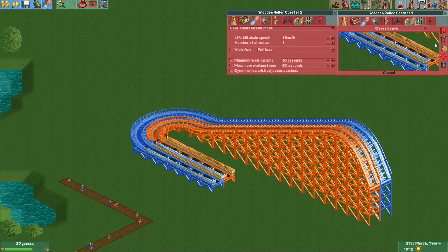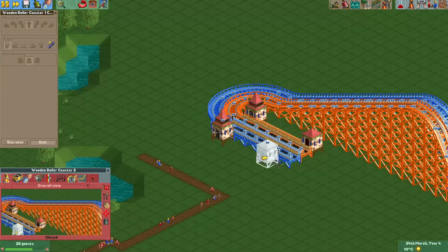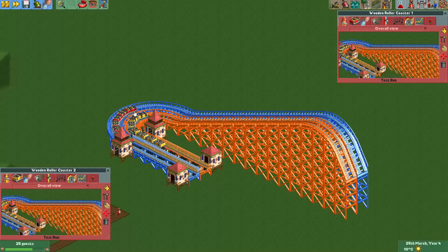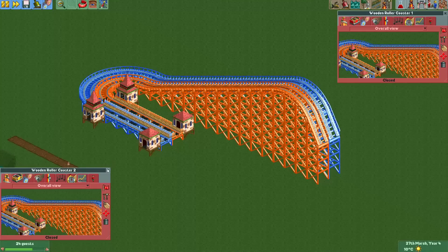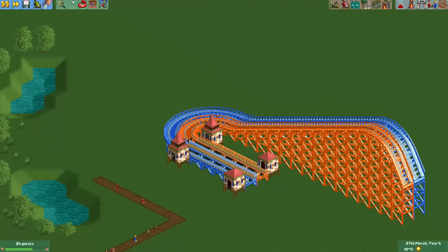To test them both at the same time we first need an entrance and an exit to make sure they both leave at the same time. For testing I'll just pause the game, put them both in test mode, and then unpause. Since this one now has a chain lift, they both arrive at the upward chain lift at the same time. Those are just little tricks you can use to synchronize them even if one has a tighter turn than the other — especially useful right after the station.